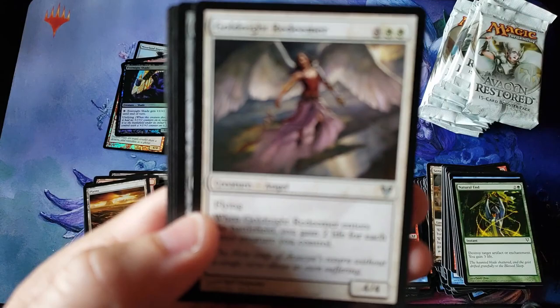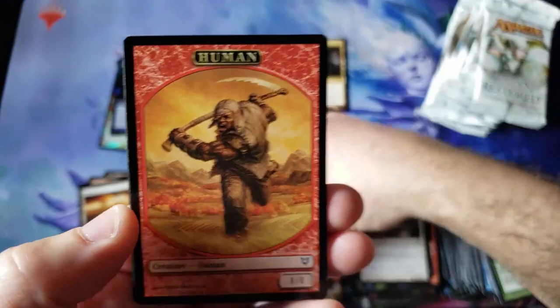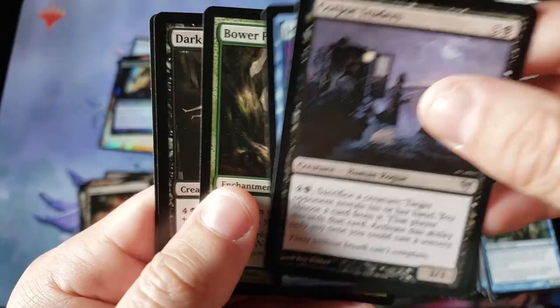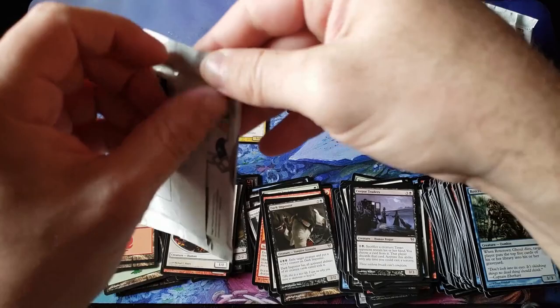We still have 12 packs left of Box 1 — I love to slow roll these things. Gold Knight Redeemer looking beautiful. Armaments, Defy Death. And we got ourselves a Cathar's Crusade for the enchantment rare. No foil, everybody. We're still missing some of the really big cards like Terminus and Avacyn herself. Missing quite a bit of the heavy hitters — Dark Impostor, I remember this Vampire Assassin.